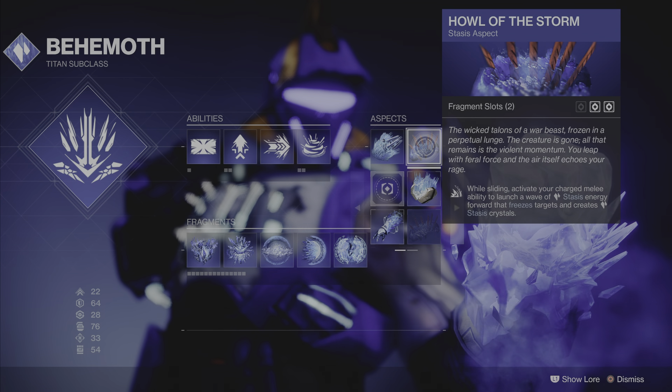And Whisper of Rending — kinetic weapons deal increased damage to Stasis crystals and frozen targets. You can use any weapon you want but it has to be in the kinetic slot to get that damage. That is the Behemoth Stasis setup.